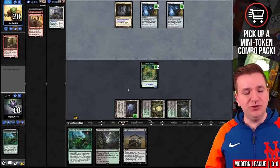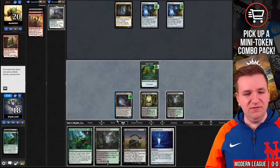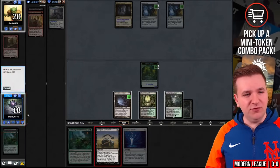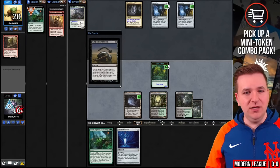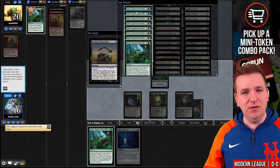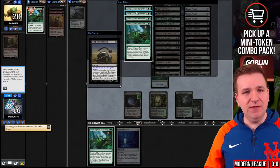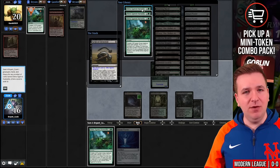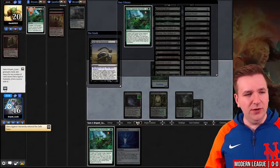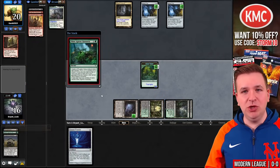We'll draw for turn — it's a Serum Powder, kind of a bad draw step. I'm going to Surgical Extraction my own Slime Against Humanity here and exile a bunch of them. We just need to make sure next turn, no matter how many blockers they have, the attack is lethal. I'll leave one just for good measure and now play the Slime. It's going to be huge — 24-24. We'll attack with the Ooze.